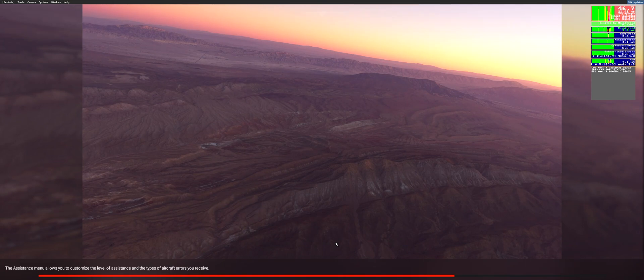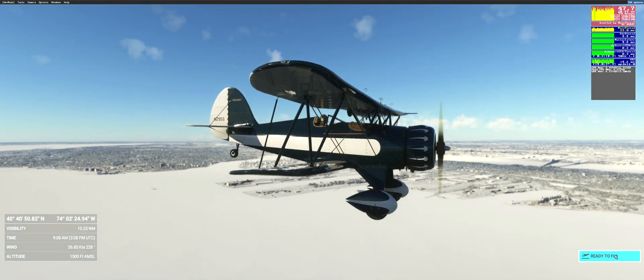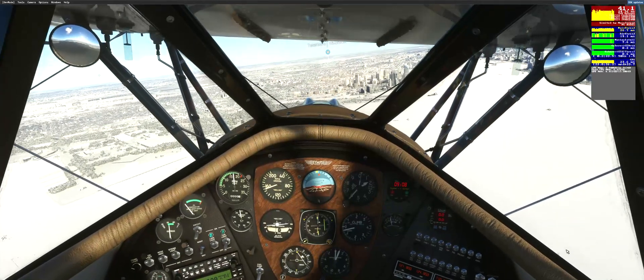What I did was I set my flight simulator as a performance priority. What it does is prioritize my CPU cores for flight simulator versus the other processes, because your system processes don't need all 12 cores.